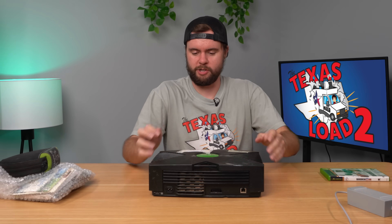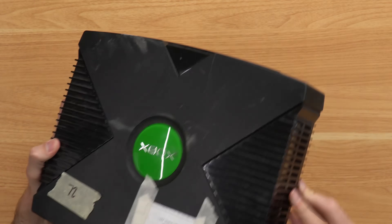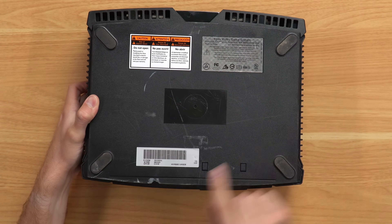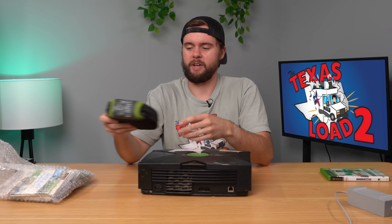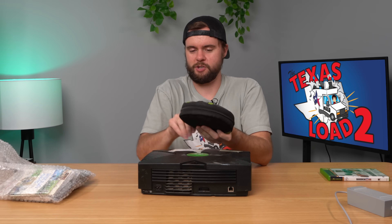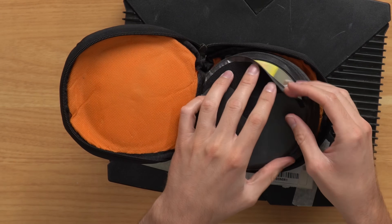Next up, we're going to test out an OG Xbox. This one looks a whole lot better than the one from last episode — pretty clean. The front looks good, the bottom looks good, never opened or anything. There is one chip down here but that's not the end of the world. Before I plug this console in, I mentioned in my last episode that I have this little bag of Xbox games. I don't know what's in it. Let's go through it and find what's here because there could be some goodies.